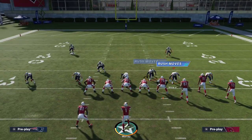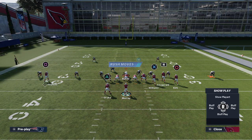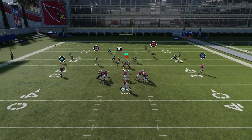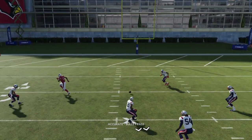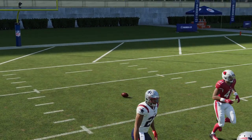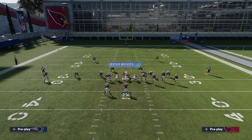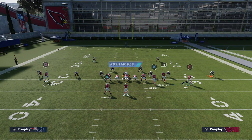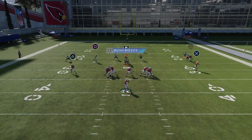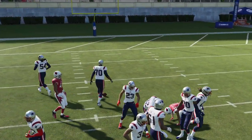With these zone drops, all you're going to do is set pressure coverage and then spy a guy. What you'll see is these zones drop and it's going to be really, really difficult to throw that mesh post route. Mesh post is one of our favorite plays year in and year out, and with these zone drops the post route typically gets over the yellow zones — but here it doesn't quite get there.